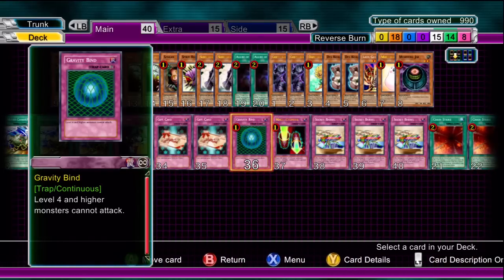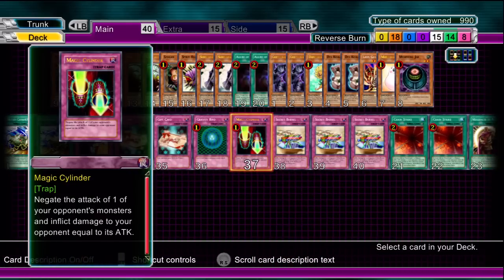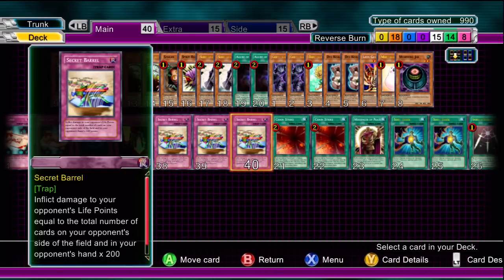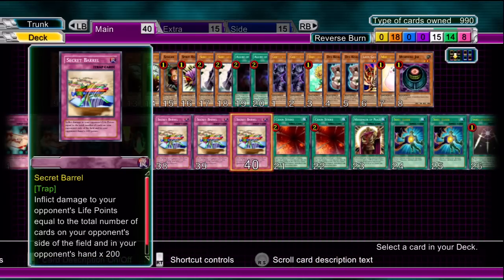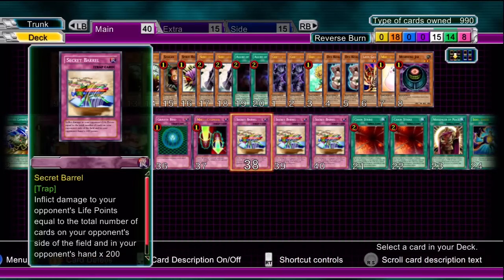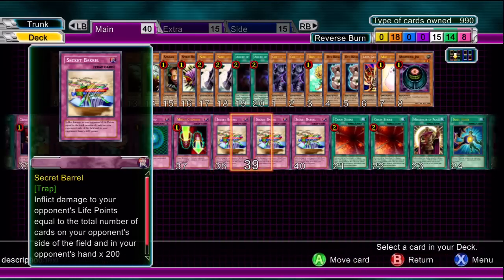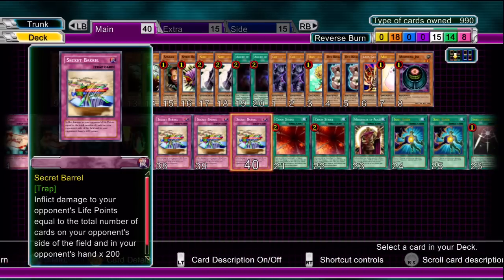Gravity Bind — obviously as standard it's going to stall your opponent. Magic Cylinder — deals damage if the opponent attacks you, why not? And Secret Barrels — 200 damage times the amount of cards in general. You want to pick these up as soon as possible; at the beginning of a phase it's going to do 1200 damage because the opponent has to draw, as long as it's the beginning of the match. Also notice quite a lot of these are chainable cards, so they go around Heavy Storms, Mystical Space Typhoons, Mobius, etc., and waste their effects. That's the idea — you're able to use them without them being wasted.